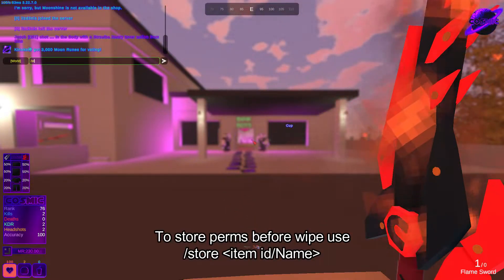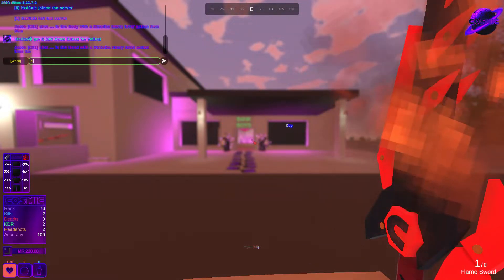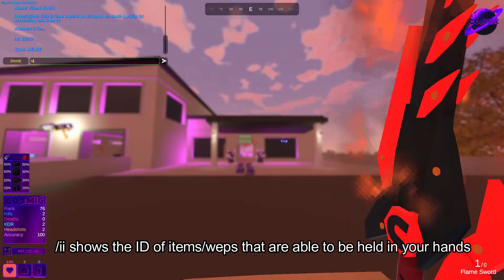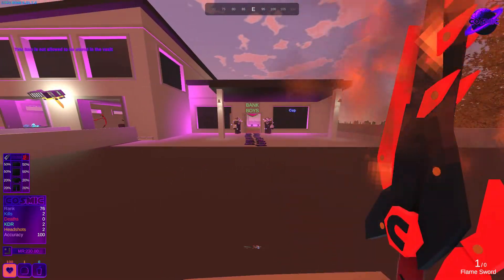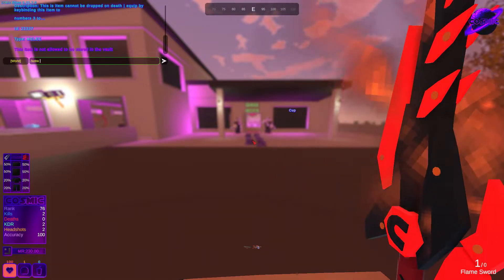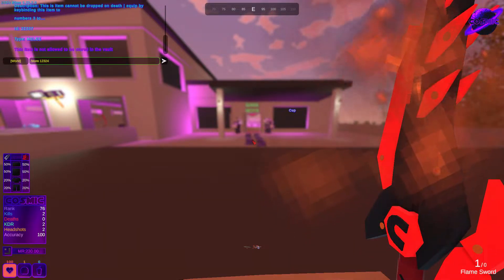For example, this sword is not storable — it's not perm, it's just undroppable. So if I do /ii with it in my hands, it'll show me the ID which is 22337. If I try storing this with /store 22337, it says 'this item is not allowed to be stored in the vault' because it's not permanent. So now I know the ID for the moon tablet, which is 1234.